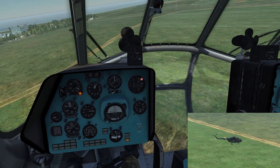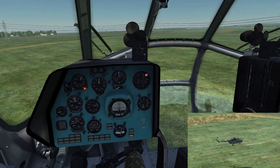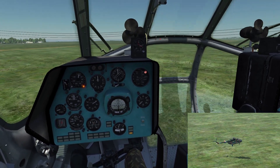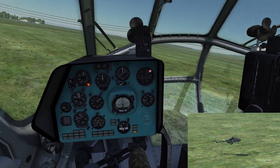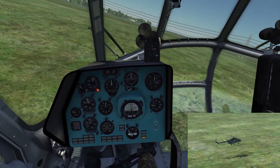Now, once we get close to the ground, we want to use our remaining rotor speed to get the helicopter into some kind of a flare and hopefully put it down slowly. We have enough time — I've crashed a couple of times doing this, but we'll try it once more.